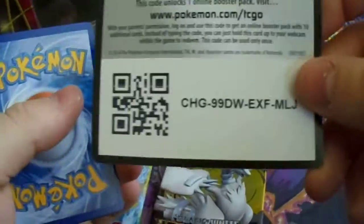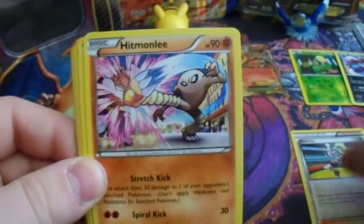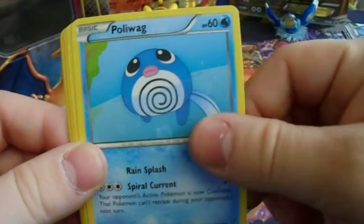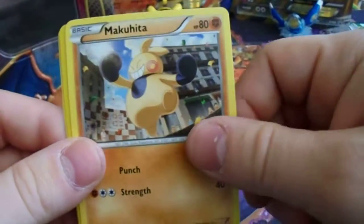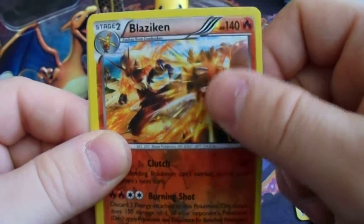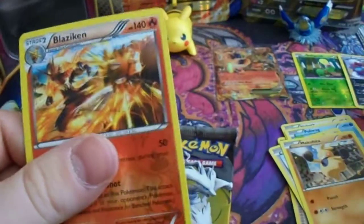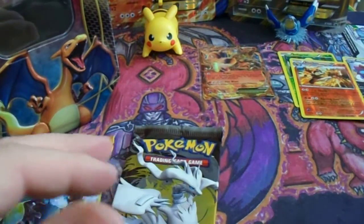The pack I'm hoping has all the magic and miracles is the Flash Fire pack. We start off with Karina, Hippopotas, Soul Researcher, Slack Off, Poliwag, Lickitung, Makuhita — and then a Blaziken rare reverse! I believe this Blaziken is originally a holo, so the rare is a Hippopotas, but that Blaziken reverse holo is actually a really good pull.